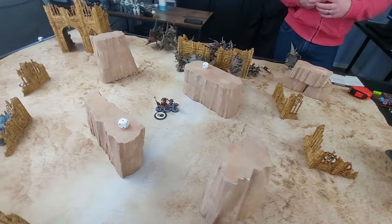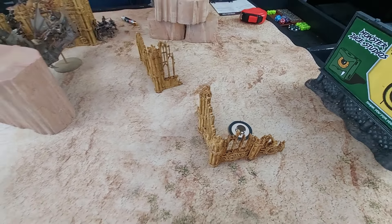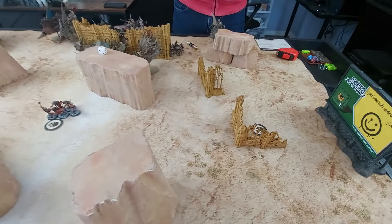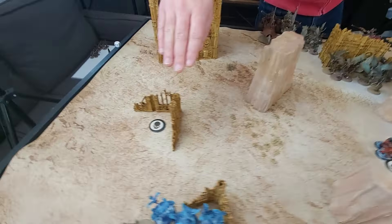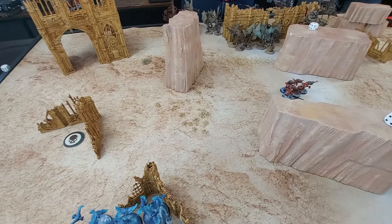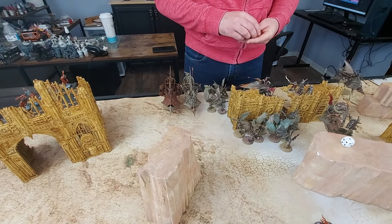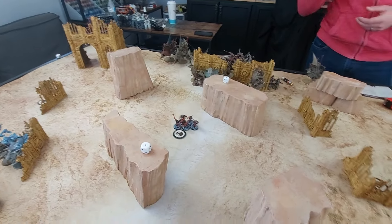We're back after Jake's movement phase. He drew Tempting Target and Extend Battle Lines. He picked Tempting Target but couldn't get in range without overextending, so he's writing it off as a CP this turn. The mandrakes moved up to grab Extend Battle Lines. The scout and movement of the beast pack got right up on the Land Raider to try to lock those terminators down in their deployment zone.